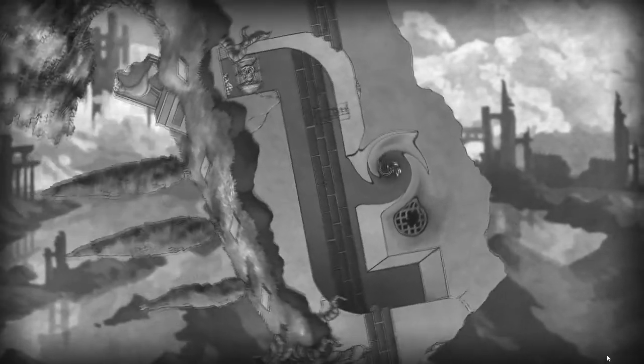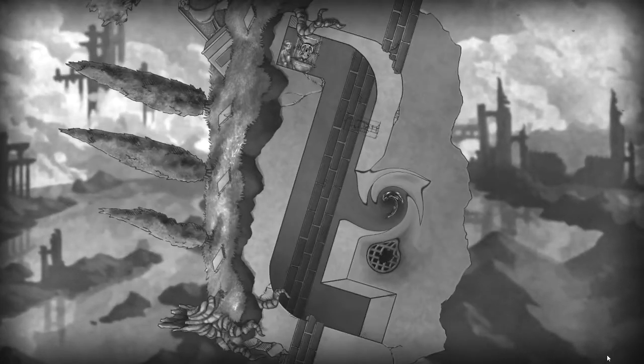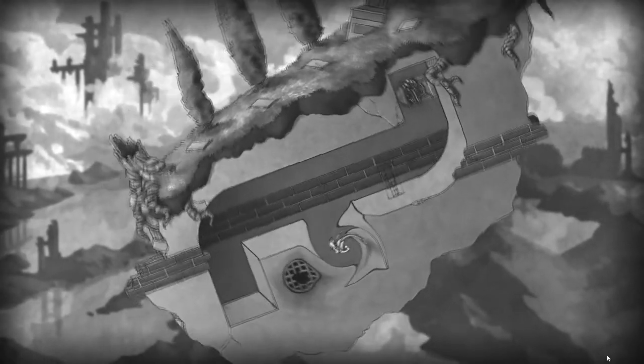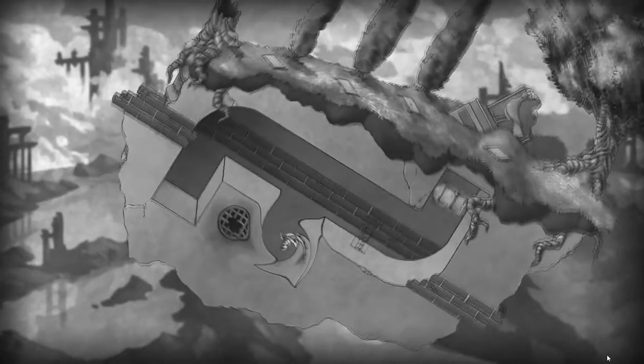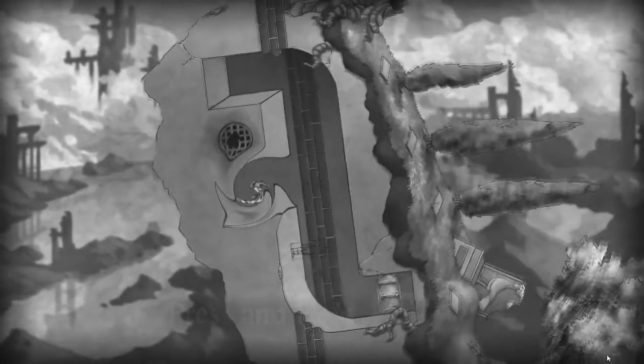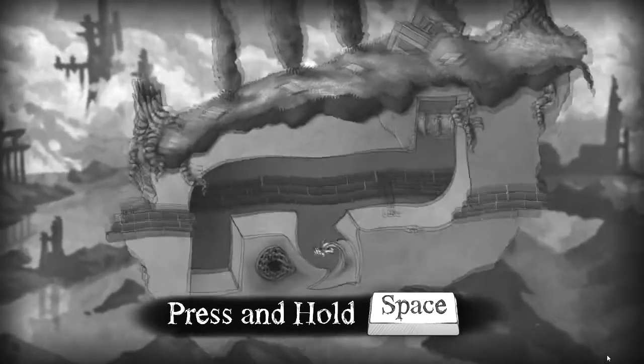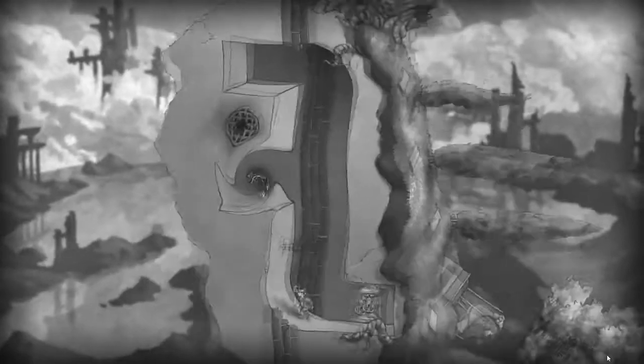Oh no, hang on, it wasn't right was it? Bloody hell, how did I do it? I can't remember how I did the sodding thing now. Touching the key opened the lock. How did I get out of the Vortex again? Right, let's start again. Bloody Nora. Even though I've done this once, I still can't remember how to do it.